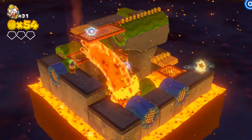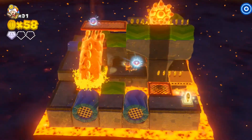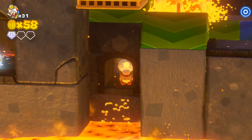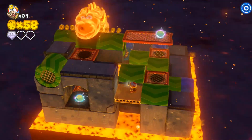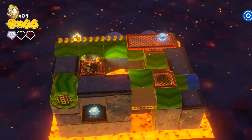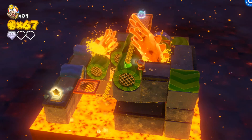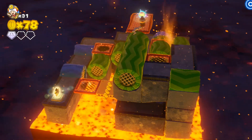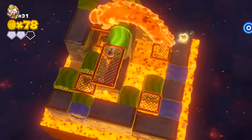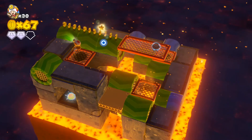I was seeing older enemies from the 2D games come back in random games — like the Blargs. I don't remember what they first appeared in but I think it was Yoshi's Island. And that's your bit of Mario trivia for the day — the Blargs came from Yoshi's Island. Mario has too many lava enemies, and the Boos are literally just lava.